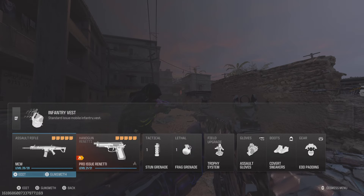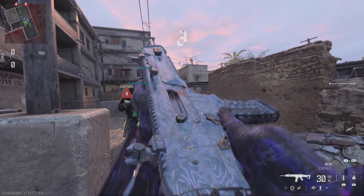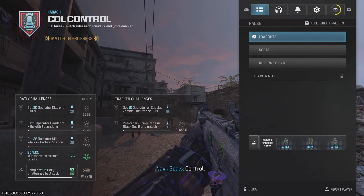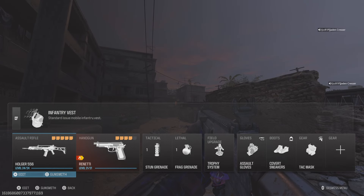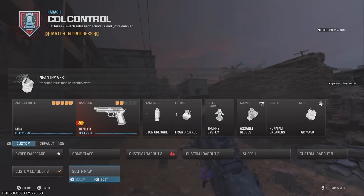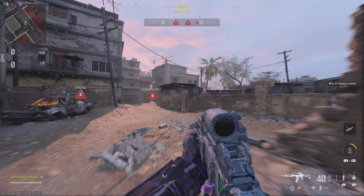You press R2 and nothing's happening. But if we go to another class — I don't think I've used this one before — my attachments are here. Go back, hit edit, and you see how it's two of the same vest. Select, go back, and there it goes — all my attachments are now back.